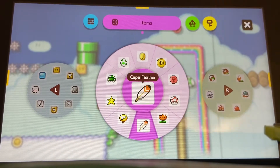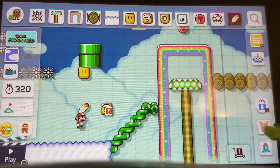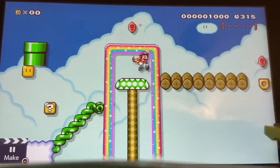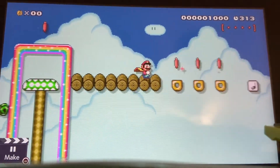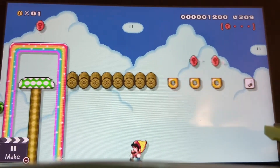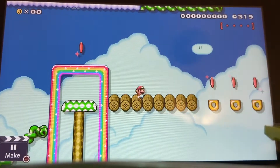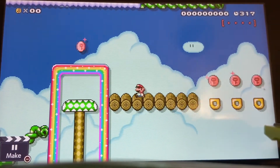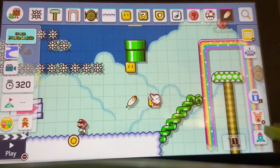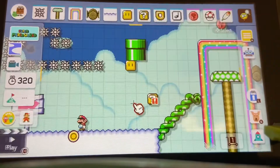You have the fire flower which is basic, the star which is basic, and the cape feather which allows you to be kind of like super Mario. He lets you fall slowly and also does a little spin.